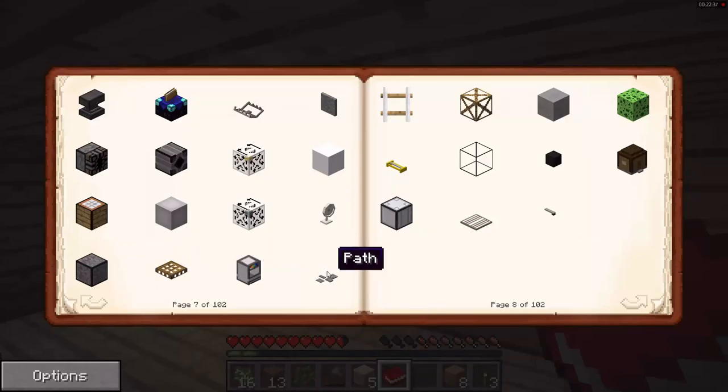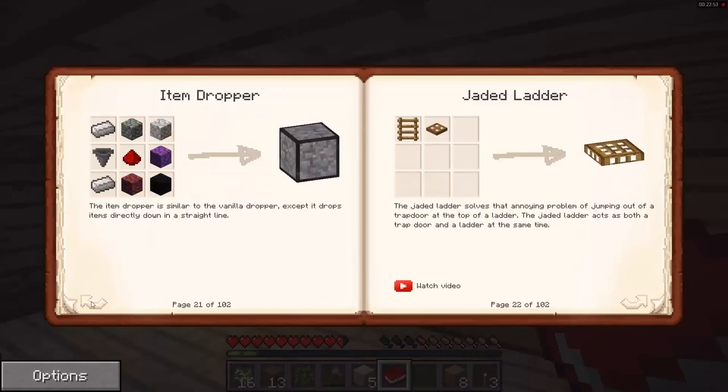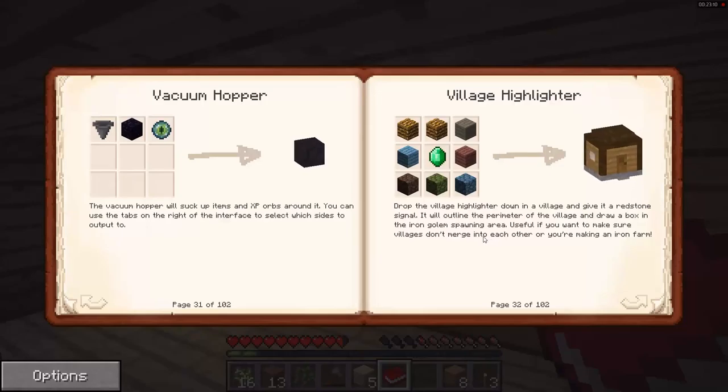Canvas, drawing table, elevator, enhanced building, fan, item dropper, jade, ladder, paint mixer, path. Looks nice. Just commit to any kind of paint you want - drop either a resistant bucket - alright so it's like YouTube stuff on here as well. Pretty cool. I wish you could go back though as well. Rope ladder - that's cool. Scaffolding, skyblock sponge. Village highlight. Spawning area - useful if you want to make sure visitors don't merge into each other, or you're making an iron farm. That's cool.